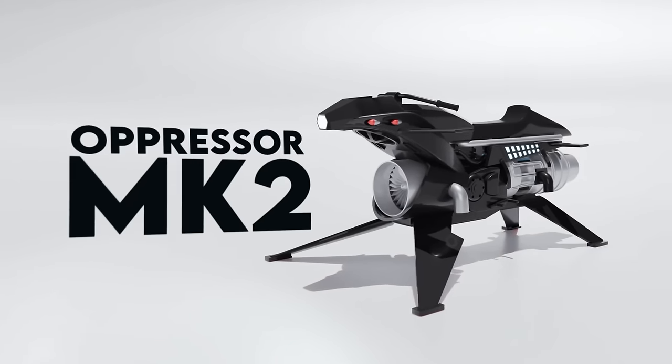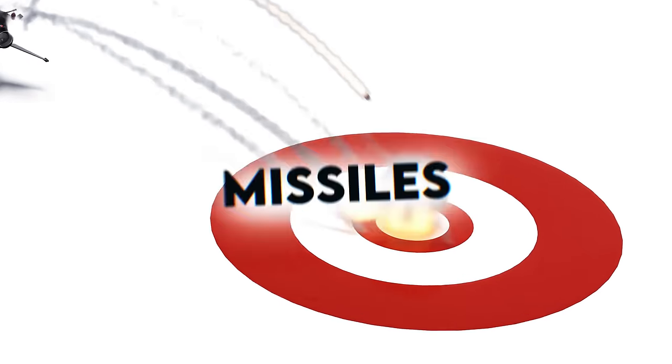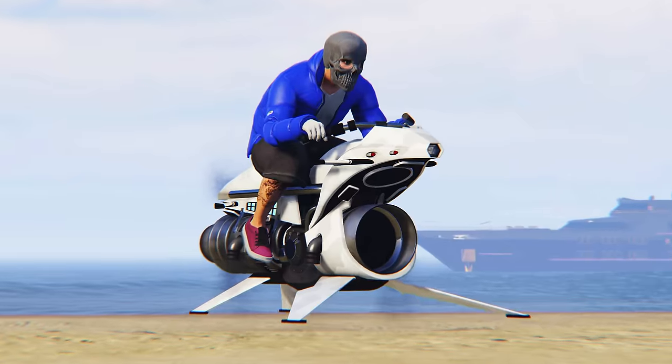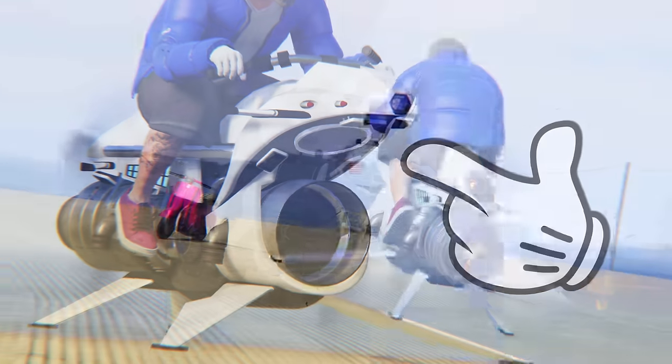This is the Oppressor Mark 2. It's a flying bike that shoots missiles. This is a regular bike. This is what the Oppressor Mark 2 does to the regular bike.